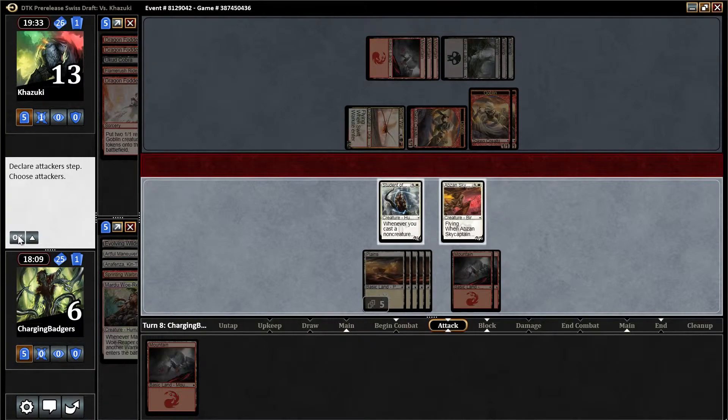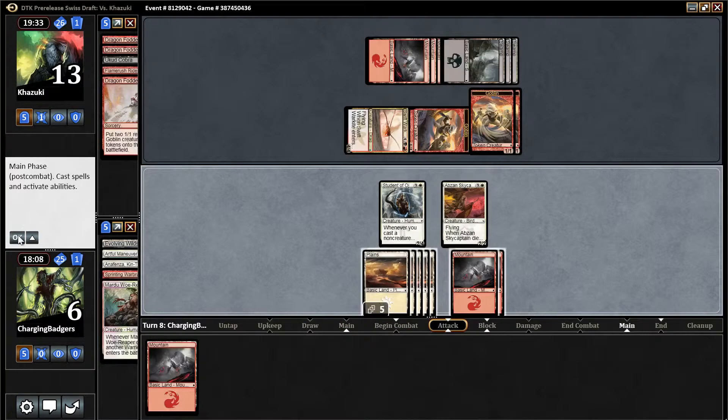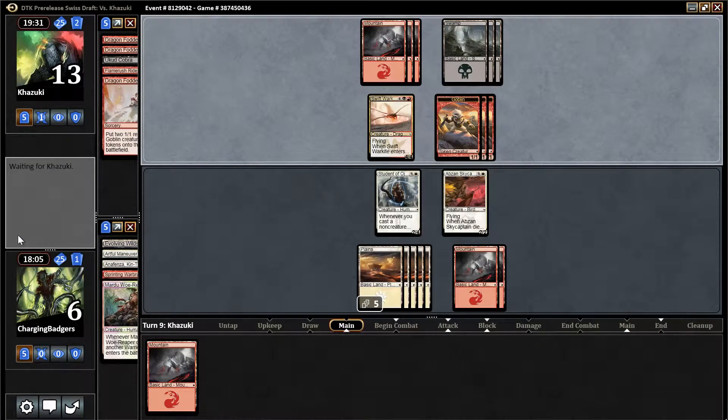Hold back — I don't think we can attack here. No, he kills us actually, so we probably shouldn't let him do that. That seems bad. Do we have any one drop in the sky? The Woe Reaper is hitting the bin like it's hot.